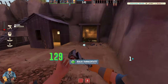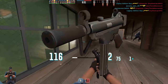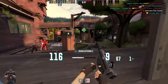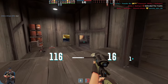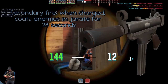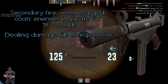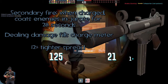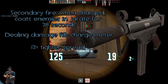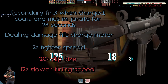Now on to the most broken class in the game — Sniper — and it's the Cleaner's Carbine. This thing isn't too bad, but I wanted to make a couple of changes. The secondary fire, when charged, coats enemies in Jarate for 28 seconds. Dealing damage fills the charge meter. It has a 12% tighter spread for a little more precision, a minus 20% clip size, and a 12% slower firing speed.